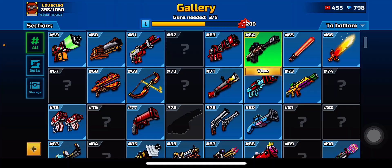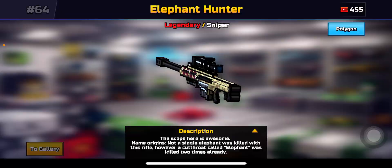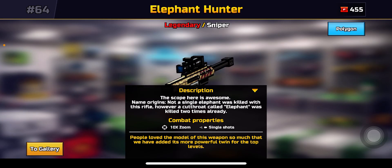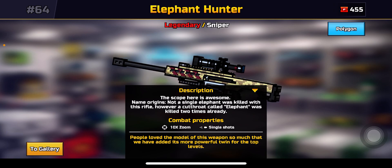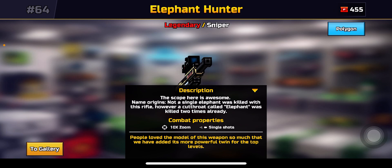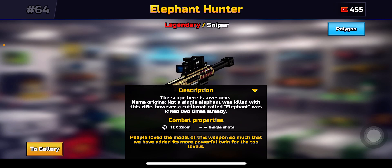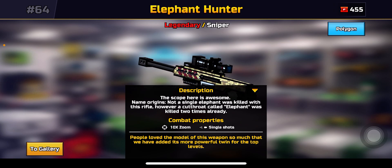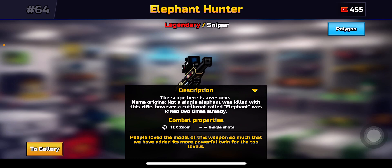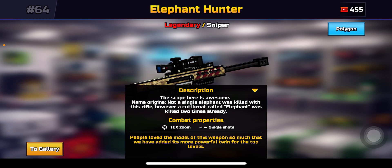On the Pixel Game Wiki, there's a description - it's pretty old, has a stack of gallery numbers. The scope is awesome. Name origin: 'Not a single elephant was killed with this rifle; however, a cutthroat called an Elephant was killed two times already.' People love the model of this weapon so much that they've added more of its powerful twin for the top levels.